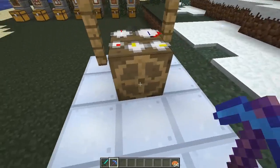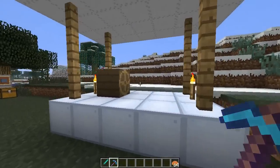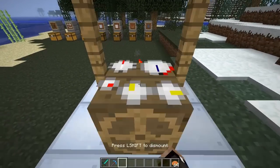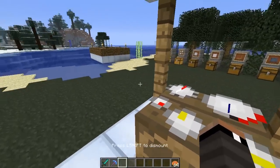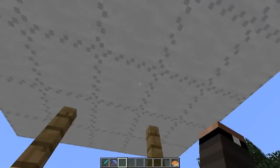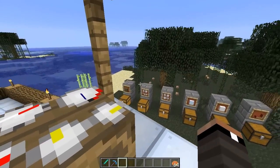Everything that pretty much touches this that you've created — within about 2048 blocks of building — will move together. If you right click, you can start to move around and it moves the whole unit as a whole. Because I have the air balloons, if I press X I will start to climb in altitude.